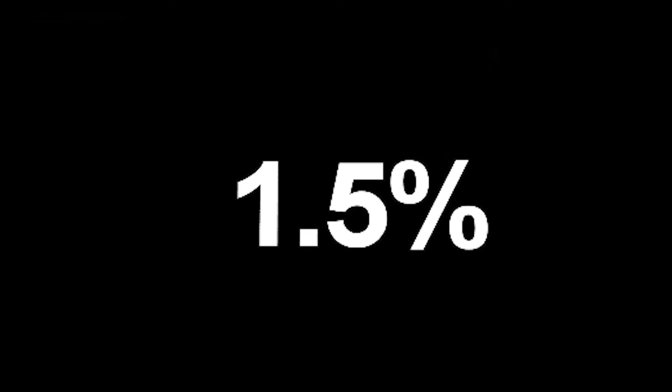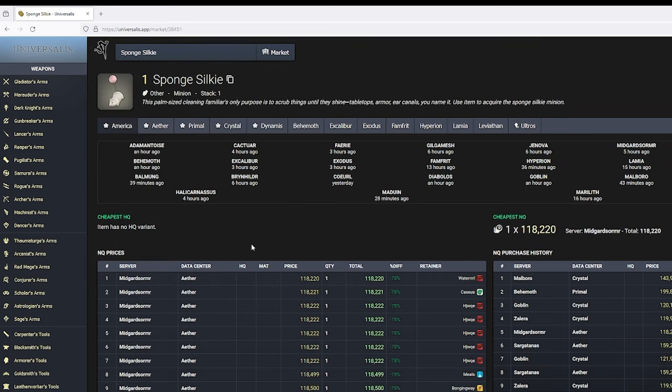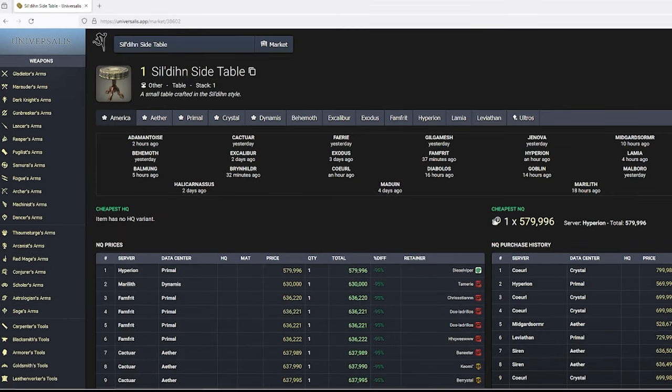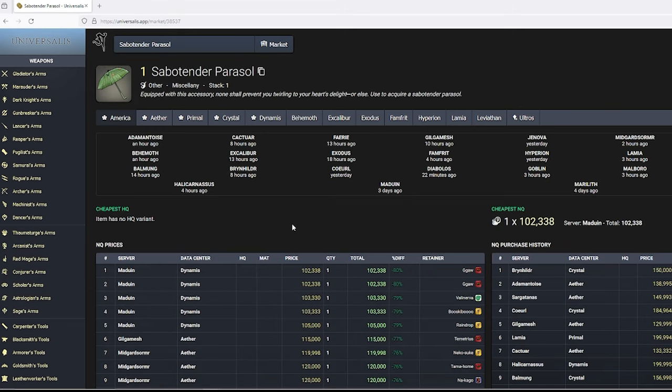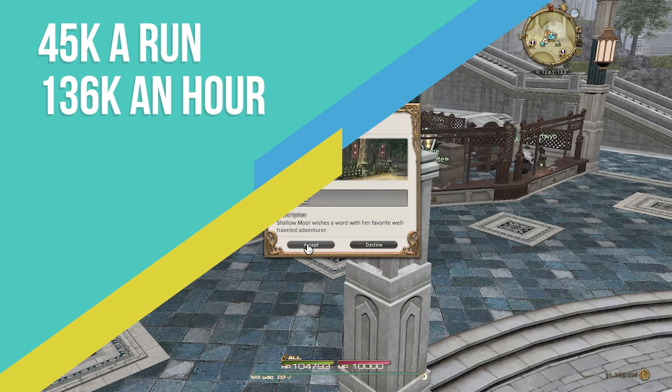To add in the rare drops, I'm going to take 1.5% of the value of each item and add it to the run average. Sewer Skink is going for 228,000 and 1.5% of that is 3,420. Sponge Silky is 118,000, so 1,770. Sil'dihn's Side Table is 580,000, so 8,700. And the Sabotender Parasol is going for 102,000, giving us 1,530. Adding all these gives us a new average run of just over 45,000 or just under 136,000 an hour.